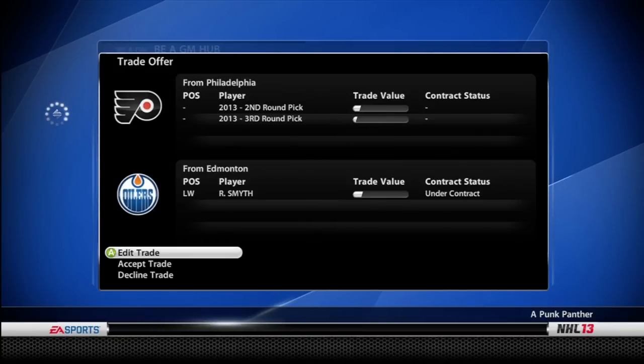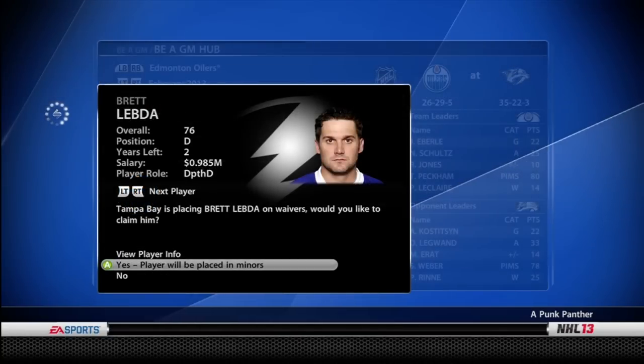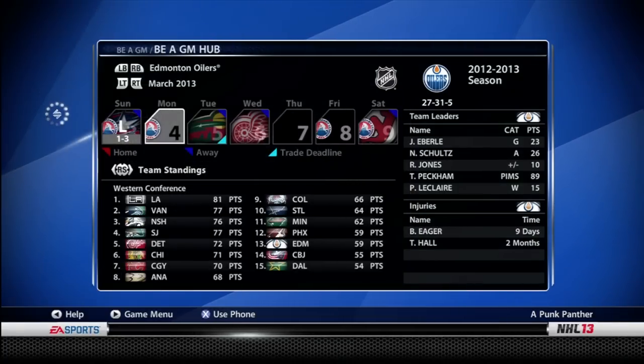I got this trade offer for Ryan Smith — a second and a third round pick for my leading scorer at the time. I thought it was kind of ridiculous — you can't expect me to actually make that trade. I also showed who I picked up on waivers: Labda, who will be playing defense in the minors. I didn't bring him up at all throughout the season.